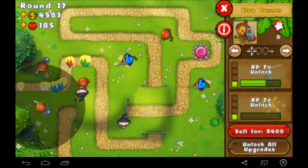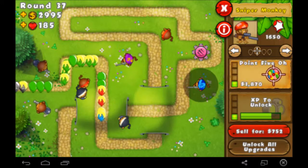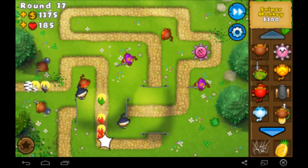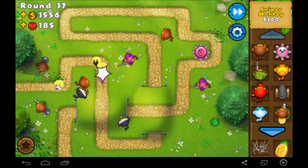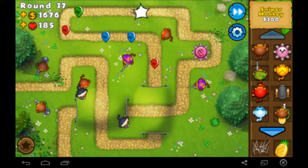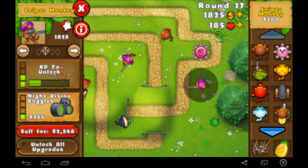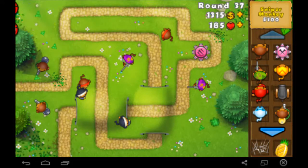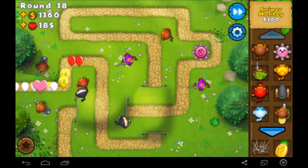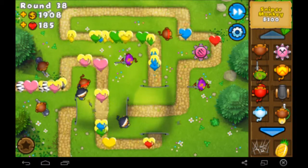I gotta start looking for these guys that have upgrades. I'll upgrade these guys since I don't have anything else to do with my money. The Moab's gonna be coming soon — the Mother of All Balloons. It's a blimp and it's very hard to take out. Night Vision Goggles — allows you to detect camo balloons, that's pretty cheap so we'll pick that up on both sniper monkeys. There's not really any strategy to this first level because we're playing on easy on the easiest map.